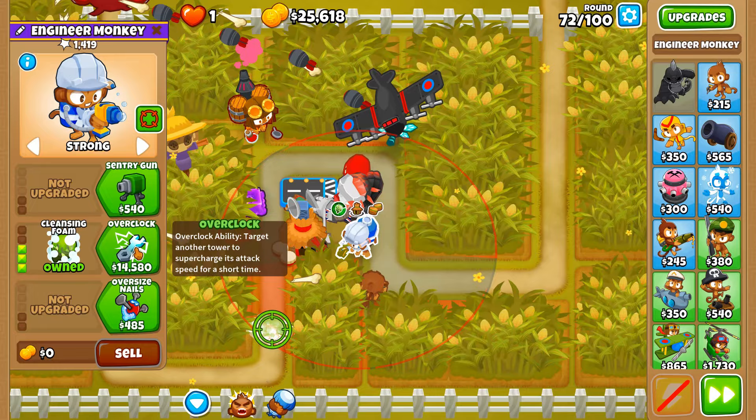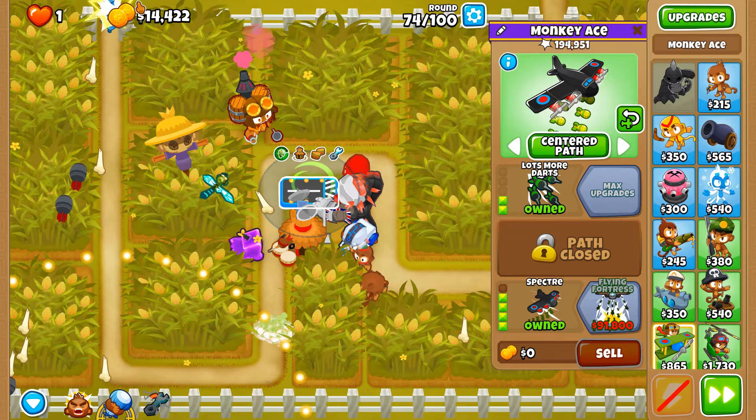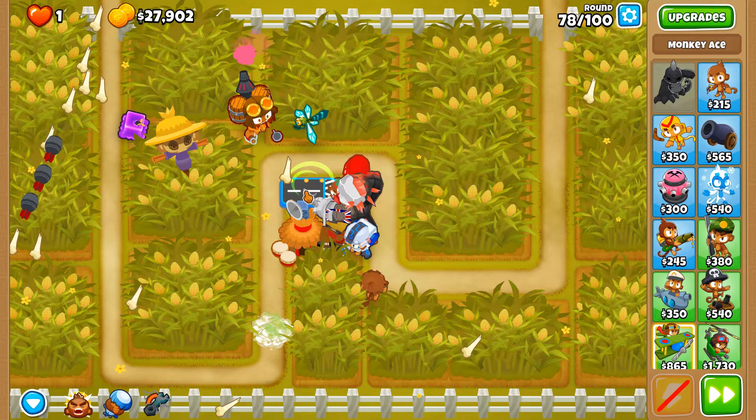I went on such a rant that I forgot we now have money for overclock — wonderful. We're going to go center path and place the cursor down here so as many bombs and darts travel in this straight line. Round 75 done, round 76 also done. Round 78 brings even more ceramics — and when it doesn't work against our defenses, they send out even more ceramics.